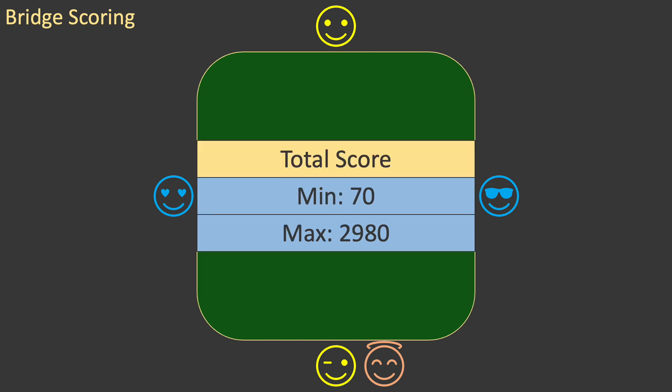The total score for making a contract is calculated by adding the contract trick score, the over-trick score, the insult bonus score, the part or game bonus score, and the slam bonus score. Scores for making a contract vary greatly — the minimum score is 70, and the maximum is 2,980.